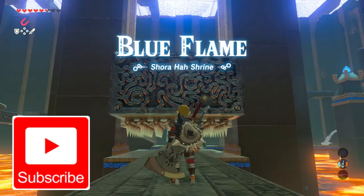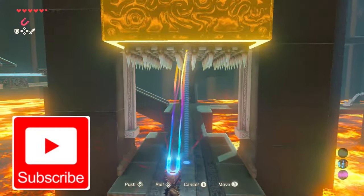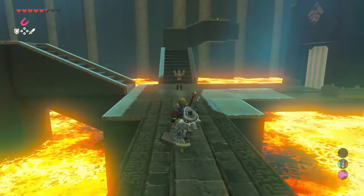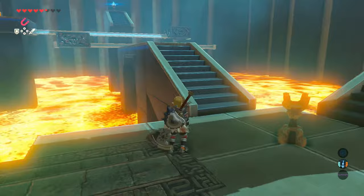Once you're inside, you're presented with a large metal box with spikes. You'll use Magnesis to grab onto the box, and you can move it up so you can pass underneath to the next part.